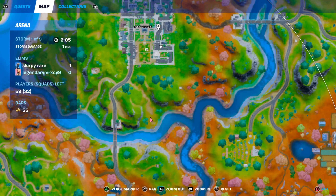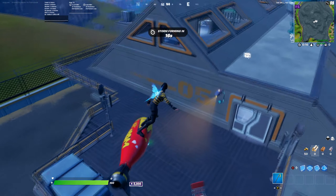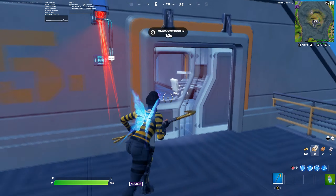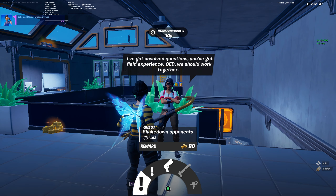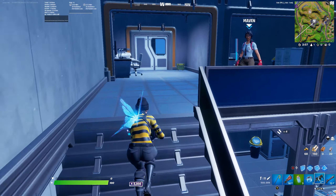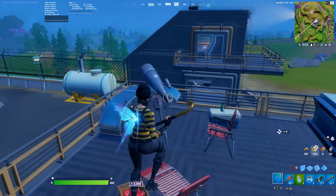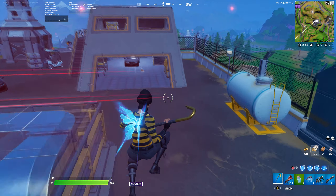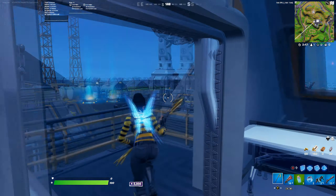For the next spot on the list, we have the Radio Tower up by Steamy Stacks. This place is really good because it has a metal facility next to it, so you're going to be getting the new guns as well as a henchman chest from that. Then you have 11 normal chests, 1 bunker chest if it spawns — remember it's like a 60–80% spawn chance from last season, they might have changed that this season, I'm not exactly sure.